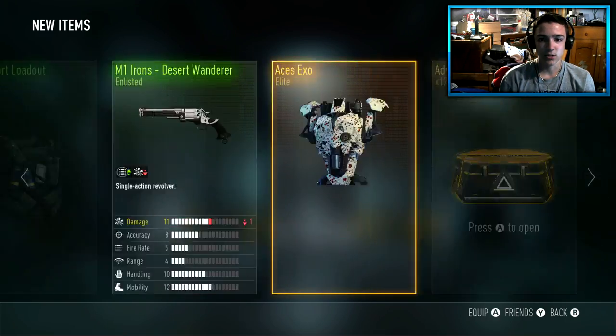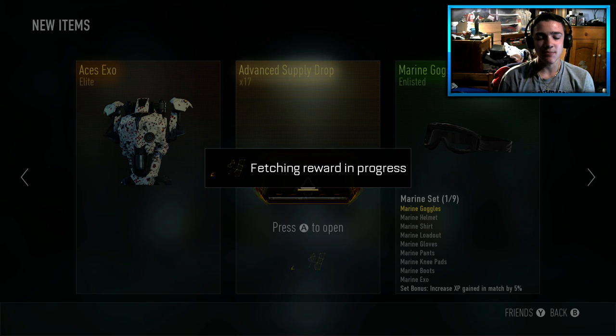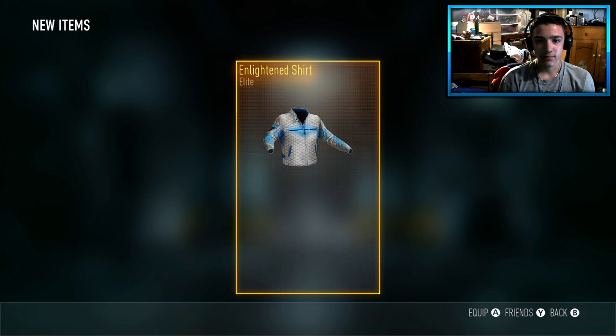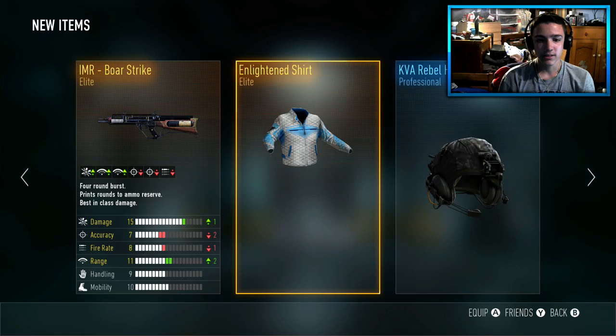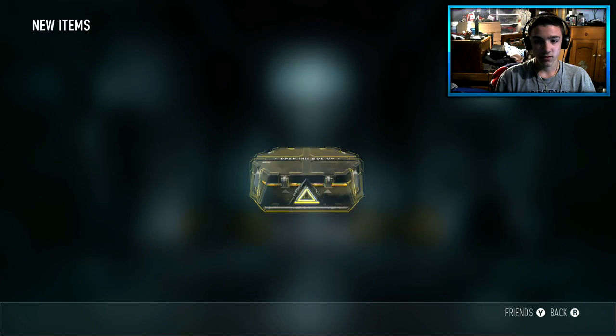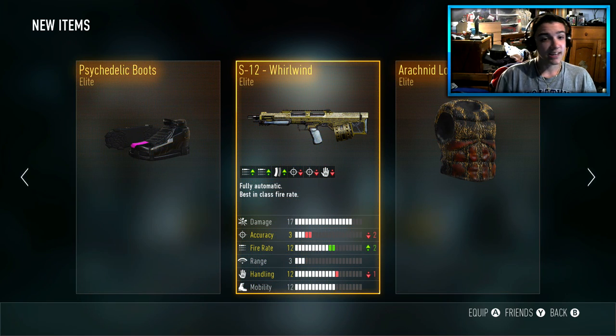The Aces XO again — we got that before. I want the Cornrbell or the Samurai — I haven't seen a lot of people get the Samurai, that'd be awesome. The Enlightened shirt. The I.MR Bro Strike — that's a pretty decent drop, I gotta admit. Finally, it gives me a triple elite — that's pretty good, I'll actually take that.